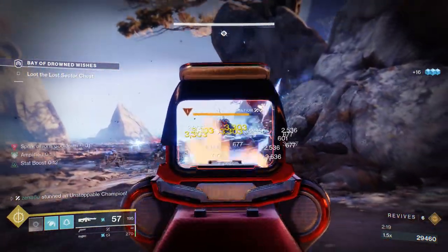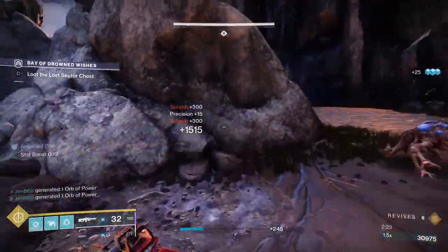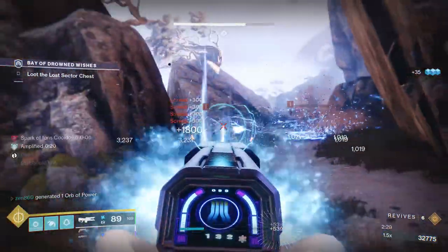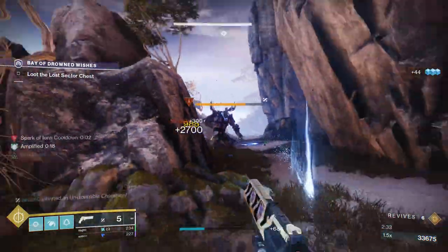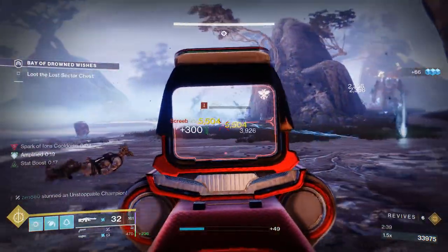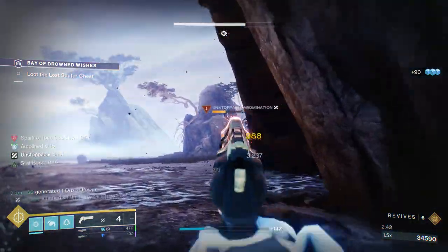Now there's another Unstoppable, and it's going to be the same thing — switch to the Machine Gun, throw a grenade to get the Osmosis going. The benefit is there's an Arc Surge lasting all season for a 25% damage bonus on that Machine Gun, which is absolutely excellent. Switch to the Hand Cannon, stun him, and then we just melt him. We just cleared this section in 2 minutes and 40 seconds — this section is definitely the longest part of the Lost Sector.